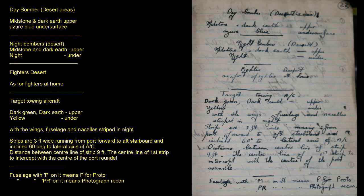Day Bomber Desert Areas: Midstone and Dark Earth upper, Azure Blue undersurface. Night Bombers Desert: Midstone and Dark Earth upper, Night under. Fighters Desert: as for Fighters at Home.